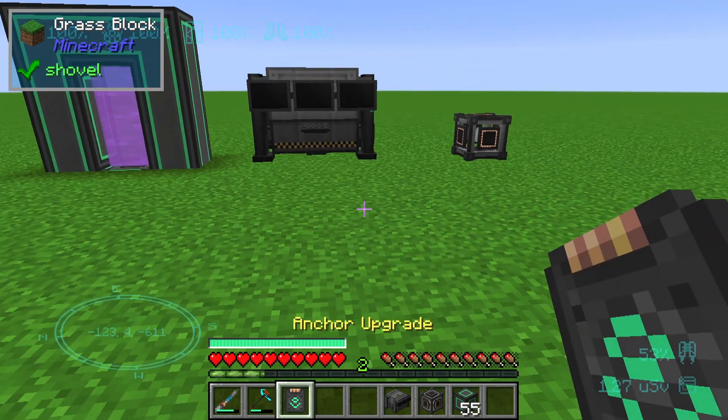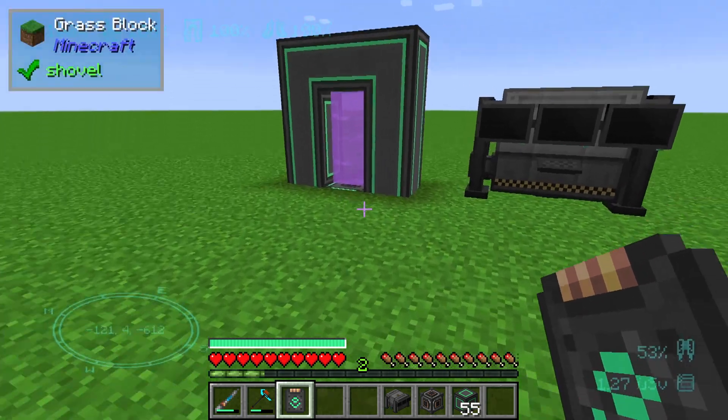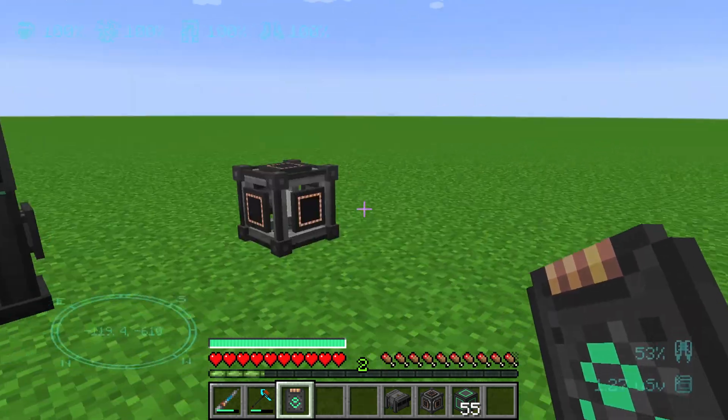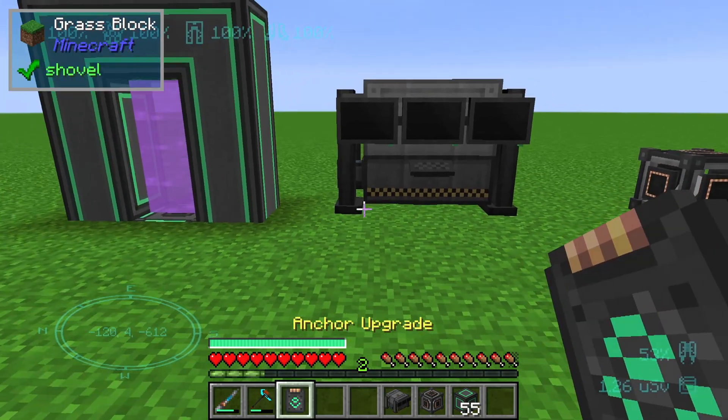We can use the Anchor Upgrade in only three machines in Mekanism: one is the Teleporter, one is the Digital Miner, and one is the Quantum Entangloporter. The Anchor Upgrade keeps the chunk loaded.